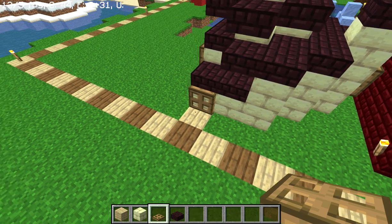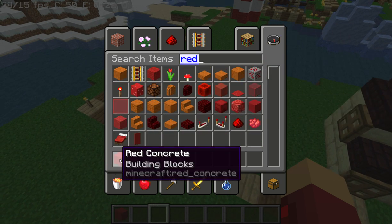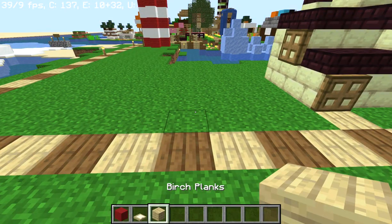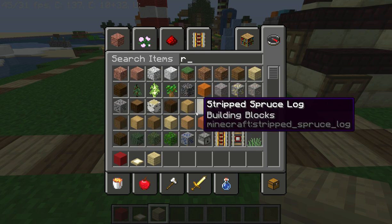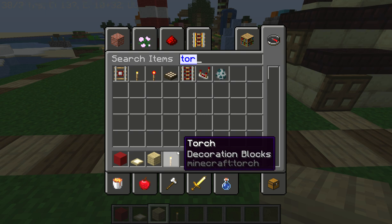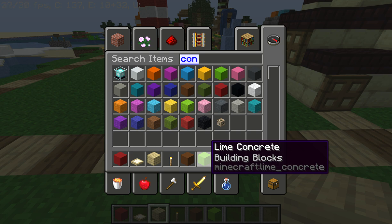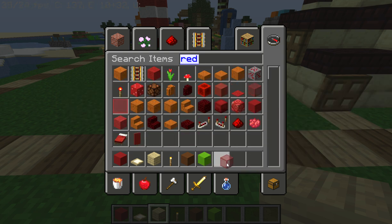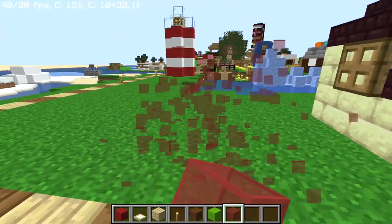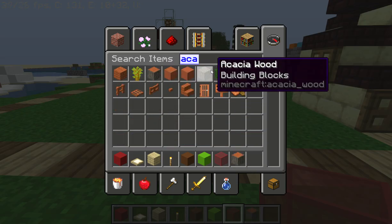Okay, now we'll move on to the apple store. So we want red concrete, birch trap door, birch planks, torches, brown concrete, lime concrete, red stained glass, and then for the trees we want acacia logs and acacia leaves.